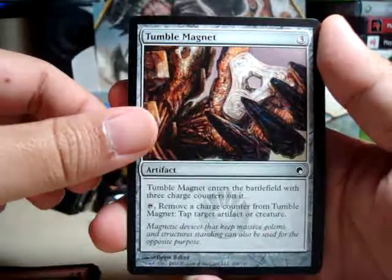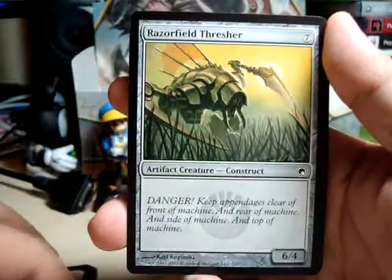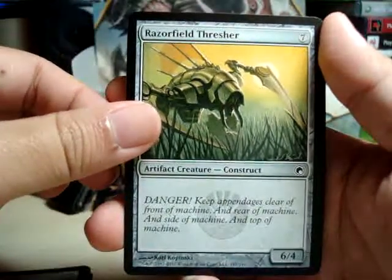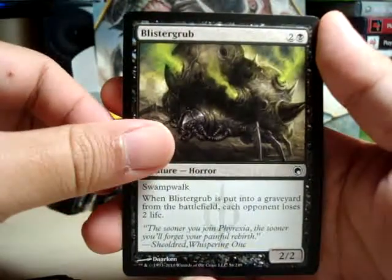Tumble Magnet — it's not really overpowered, but it's pretty nice. It's very, very useful. And then a Razor Field Thresher and a Bristle Grub.